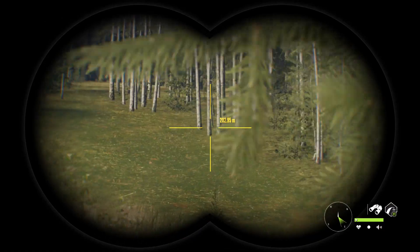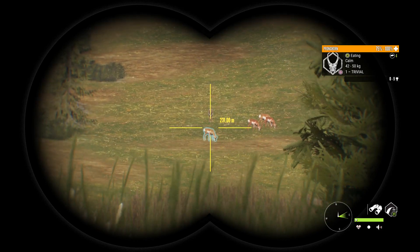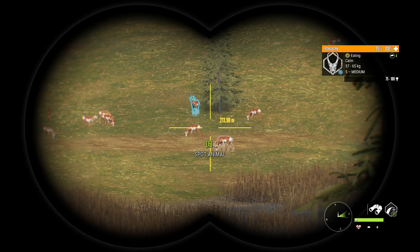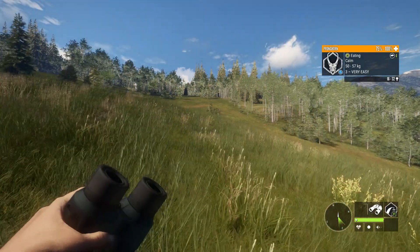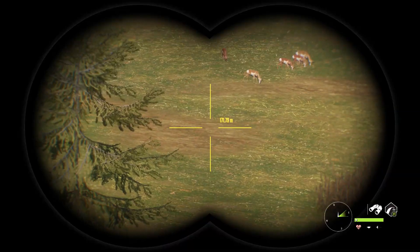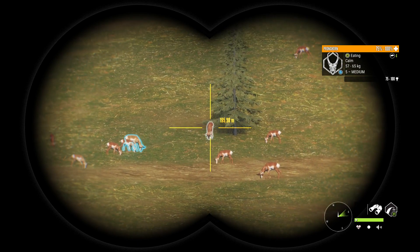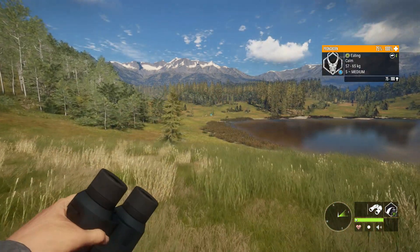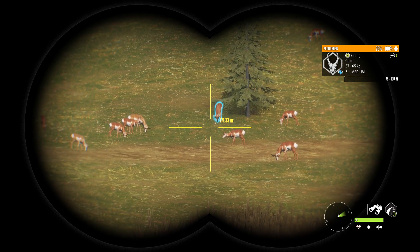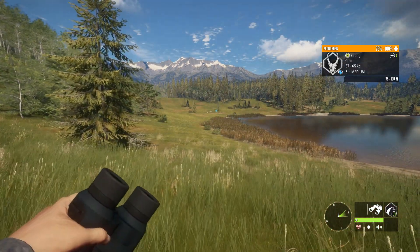Tree stands work — put them up where you know you'll find some. I do it on Layton but I don't really use tree stands anywhere else. You can just run up to these herds. I don't know exactly where animals start spooking from tripods — it's either 125 or 135 meters — so just set them just over 140 meters to be safe.